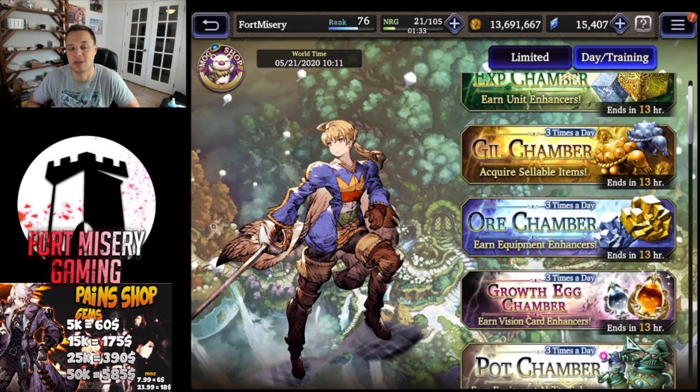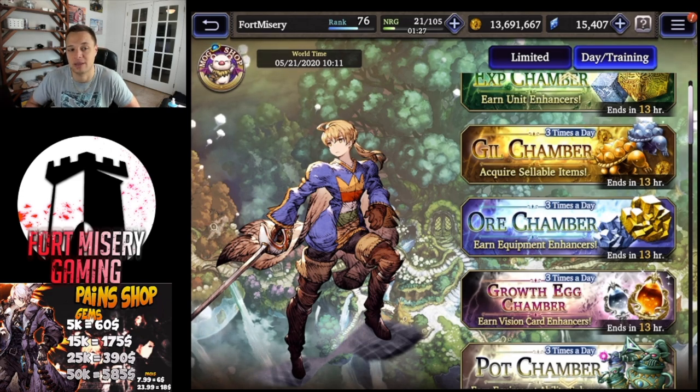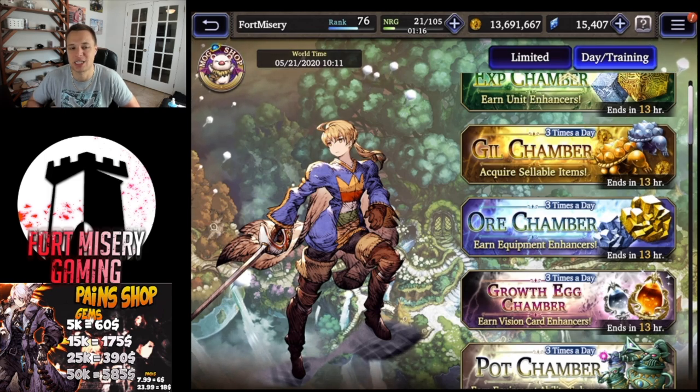You don't have to always be emptying out all your stamina pots. Remember, we're getting 10 large stamina pots every Friday this month, and we also get three extra large pots every Monday. So we actually get 13 large stamina pots a week, free to play.